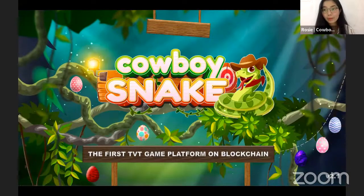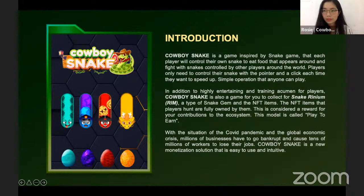Hello everyone. I'm Rosy from Cowboy Snake and today I'm very happy and excited to share with you about the Cowboy Snake project. Cowboy Snake is inspired by the classic snake game where players can control their own snake to eat food and fight with other snakes controlled by players around the world. It's a very simple operation that anyone can play. In addition to being highly entertaining, Cowboy Snake is also a game where you can collect the Ring token and other NFT items in-game, considered a reward for player contribution to our ecosystem.